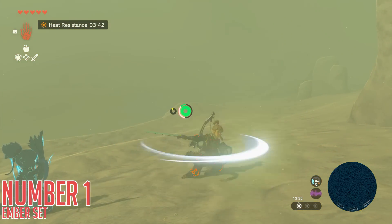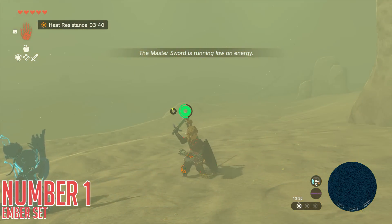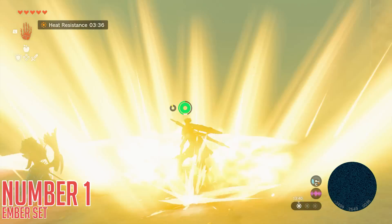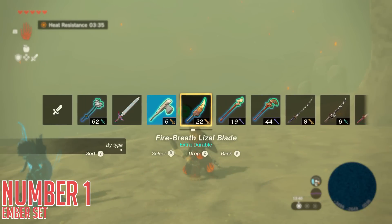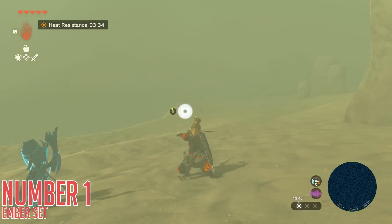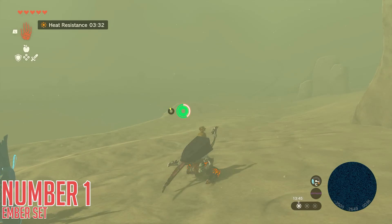A great example of this being useful is in the Gerudo Desert, where it is always hot during the day, and specifically against the Gypto enemies that are weak to fire in this area. This turns any weapon under the sun into a fire weapon — literally, because it has to be in hot weather, like the sun. Let's stop with the jokes now.